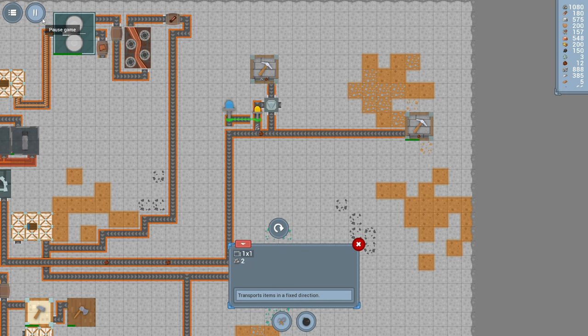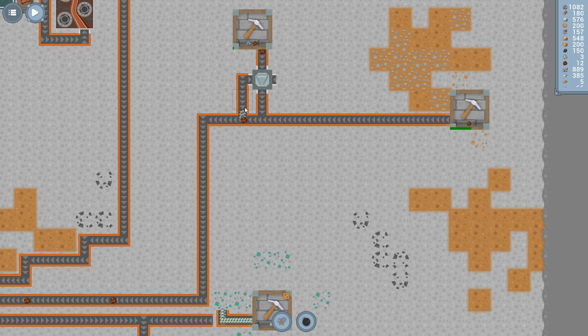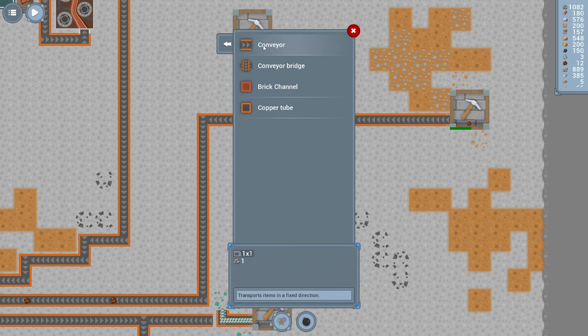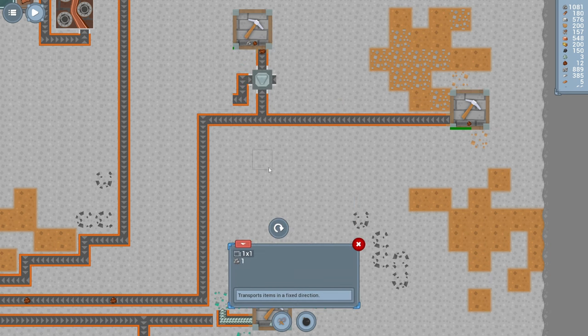Let me pause the game. Escape out of the build menu — rotate this belt, that's what I want. Let's delete this one — I don't want that stone clogging things up. Let's try and fix this. That's good.